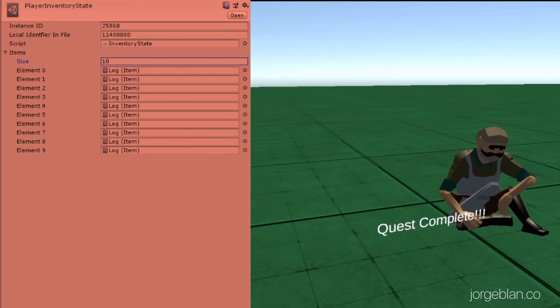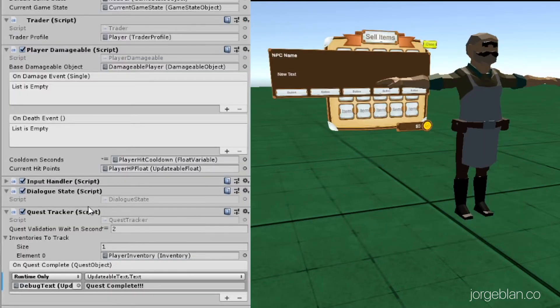So let's look at how that's built. As you saw before, the player on top of having this dialogue state that we did in the last video now has a quest tracker script here, and it has a number of properties. First is how much we're waiting between quest validation — this is so that we're not checking for quest completion every frame, so we have this as a couple of seconds wait.